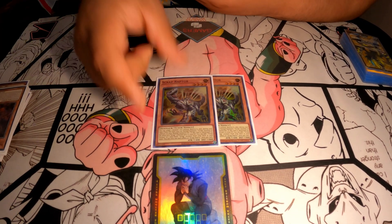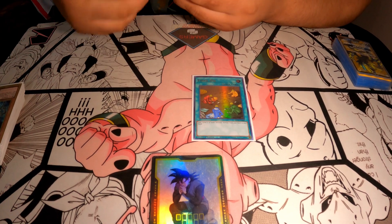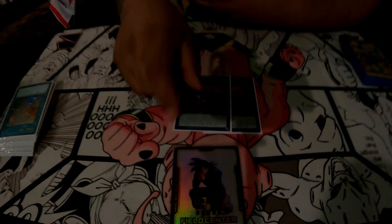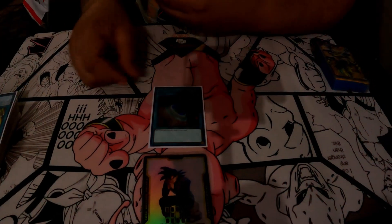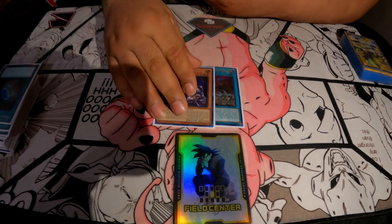Scrap Package: two Scrap Raptors, one Scrap Capoeira. Fossil Dig. Two Lost World. One Double Evolution Pill — all you need is one. One Terraformer. I play the Primitive Planet with the V's and Starfros.